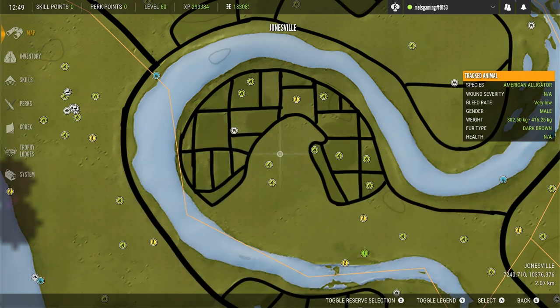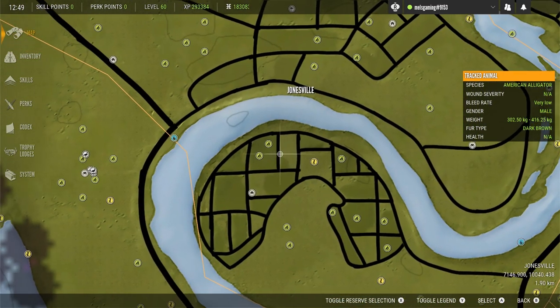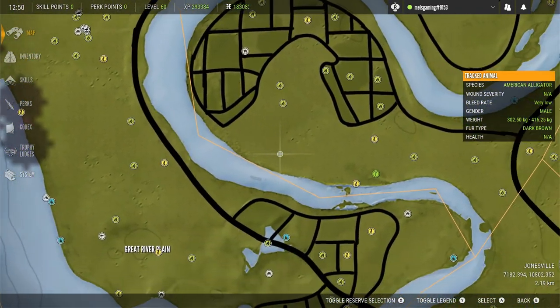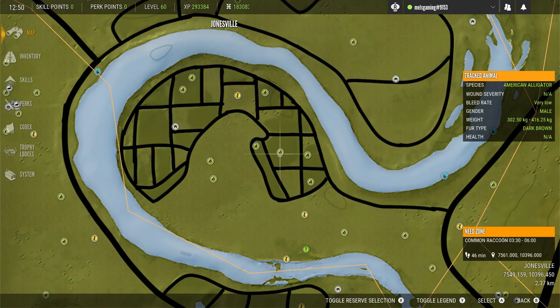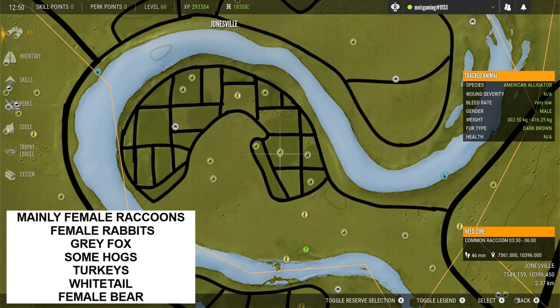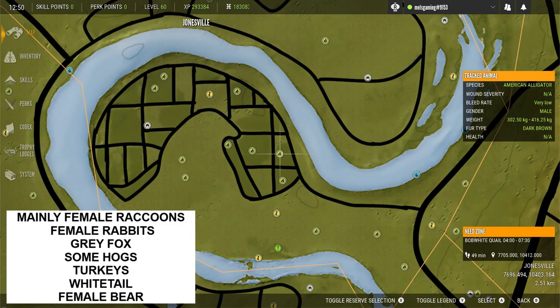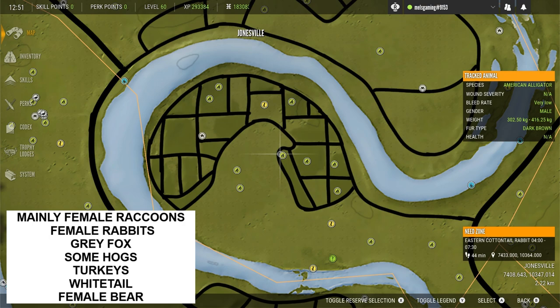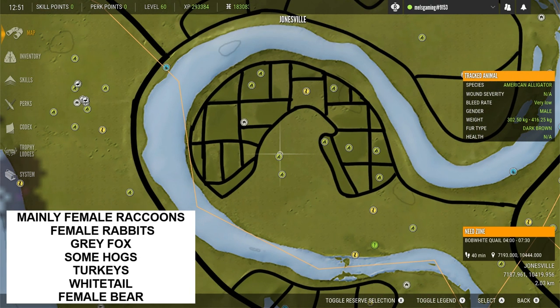Moving up into this little area just under the Jonesville name — you can see these crop fields again, which are a really good spot for finding quail when they're feeding in the early morning, but also a good place to find raccoons feeding. This area for me is mainly female raccoons with the odd male, and there are also female rabbits and grey fox, which are pretty much everywhere on this map. I have had a couple of white-tailed deer going back more into the trees as well.